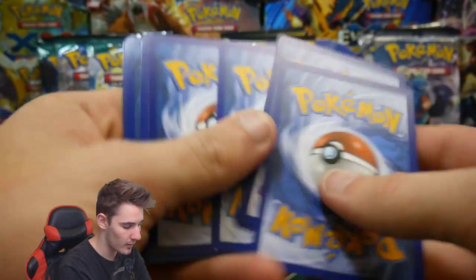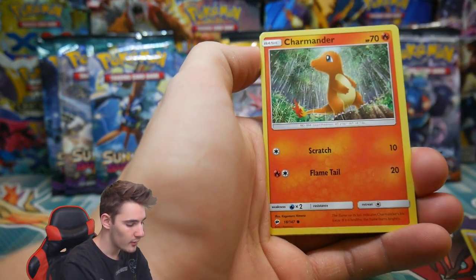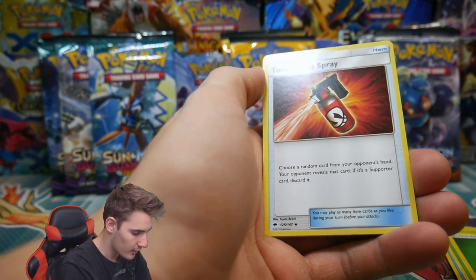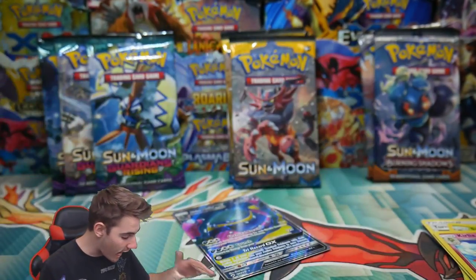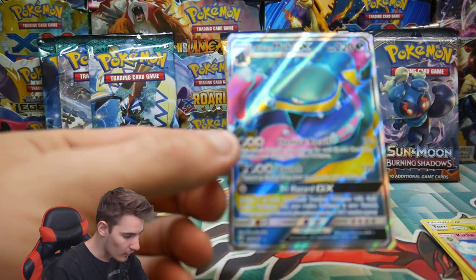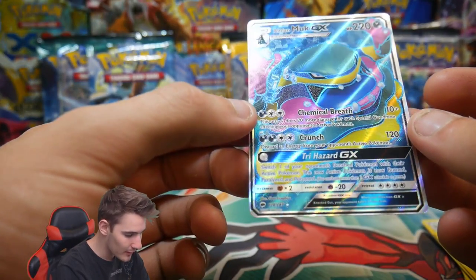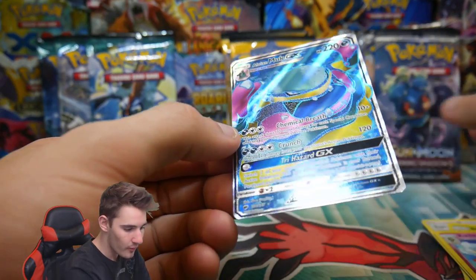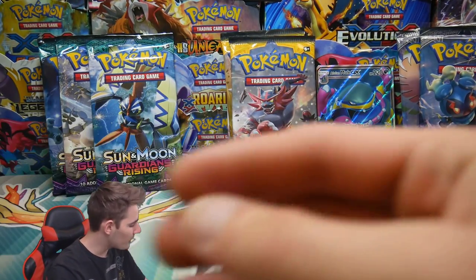There is a code card — four and then two. Let me know in the comment section below if you got that code. We have a Charmander, a Meowth, a Pansage, an Energy, a Tormenting Spray, a Simisage, a Clefairy, Horsea, and an Alolan Muk GX Full Art! No way on the first pack — that is my first Full Art from Burning Shadows. Alolan Muk GX Full Art — oh, it feels so nice. The first pack!